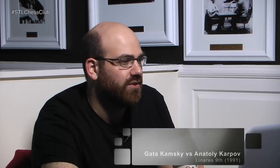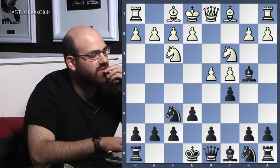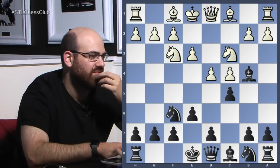So this was quite an interesting game, let's get to it. D4, knight f6 — Nimzo-Indian — knight f3, c5, e3. This is not the most ambitious setup as white, but of course it's perfectly playable.